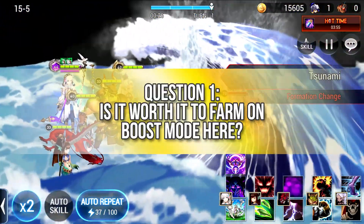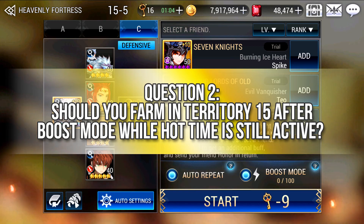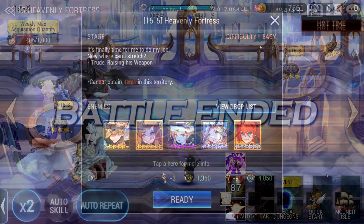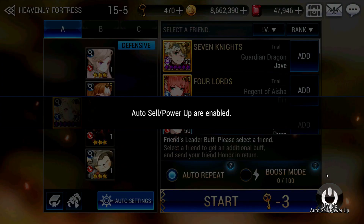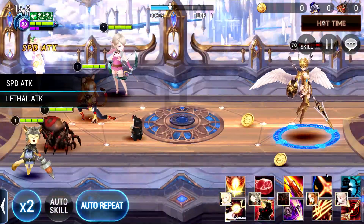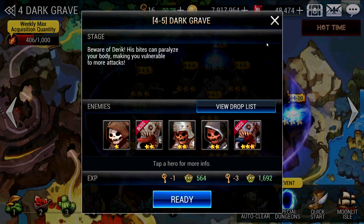Number 1: is it worth it to farm on Boost Mode here? If you're looking to boost your PvE capabilities, yes it is. Take note that Soul Shards barely drop here even though you are fighting a boss stage, which means your Soul Shard acquisition will be delayed and you have to spend extra time to farm for Soul Shards in other areas. Number 2: should you farm in Territory 15 after Boost Mode while Hot Time is still active, and what happens after Hot Time? You can do that, but the acquisition is dragged out a lot more. You do get a lot of Gold during the process, but once Hot Time is over, get out of here — you are just wasting keys for an extremely tiny chance of Celestial Essence to drop, and the Ruby earning is very inefficient because your key cost is much higher than the Ruby gain.